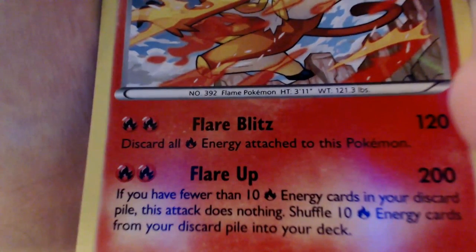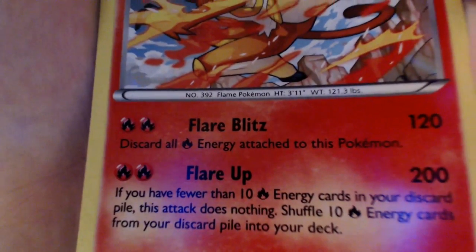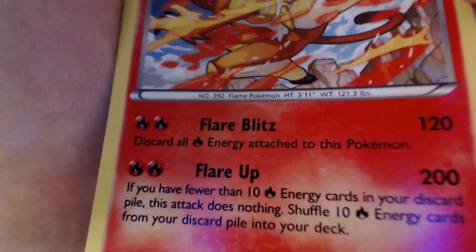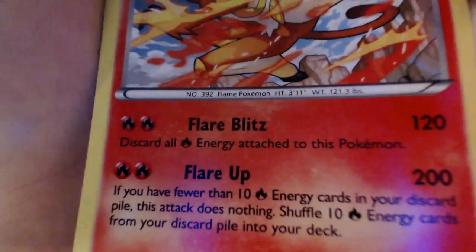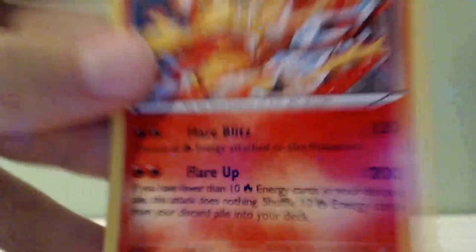Here is our second to last — this is just a beast. Never good health, but you do a lot of damage. We have Infernape. Infernape is one of my favorite Pokemon since Ash has one in the Pokemon series. He has an ability called Flare Up — 200 damage, but you have to have 10 Fire Energy in your discard pile. And Flare Blitz does 120 damage for two Fire Energies. They work together: discard all Fire Energies attached to this Pokemon, and then you can use Flare Up after that. And look at that — that is a Holo too. That's so cool.